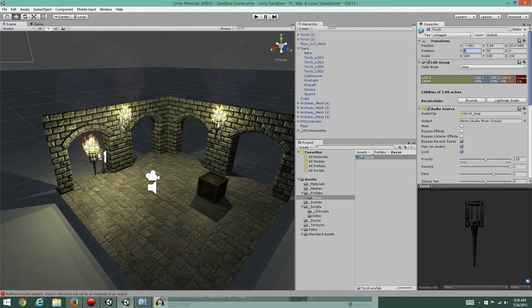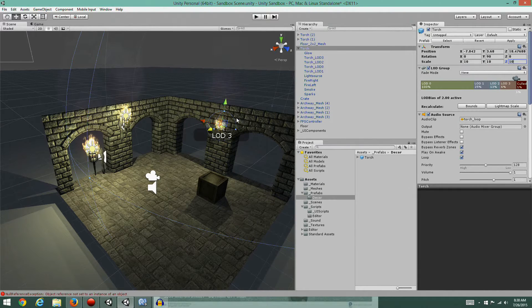If I change this torch - say I change its scale to 10 - you'll notice that both torches in the scene are changing. So if you have a global change you want to make to all the torches at once, that's how you can do it. On the other hand, if I select a torch that's a prefab, I can make a change to it individually. If I decide that's a good change and I want it to apply to all torches, I can go to the prefab selection and say 'Apply'.